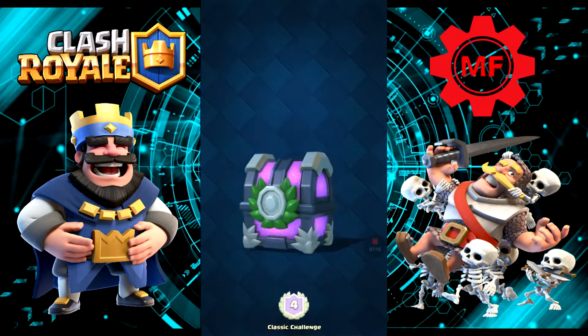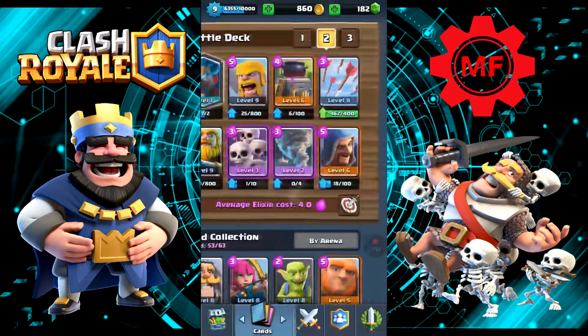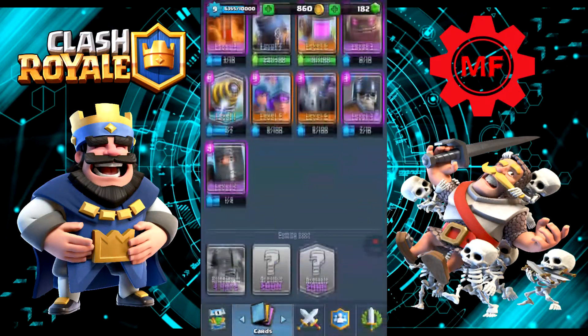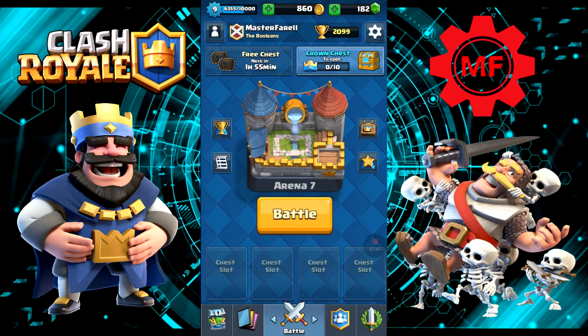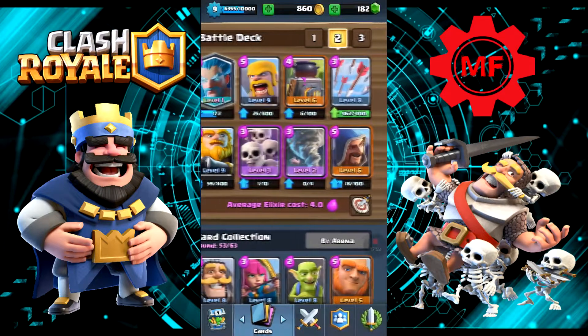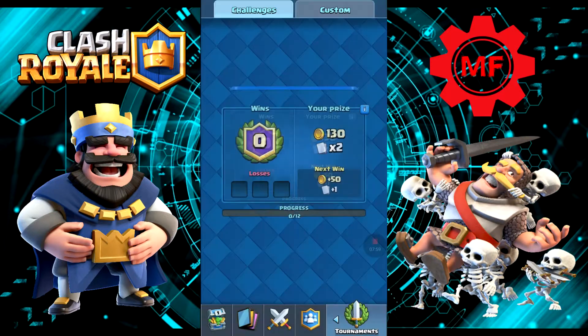And we're out. Let's see what we got — probably nothing. Not that much. The deck is good on certain occasions; it's kind of an iffy deck. Only three more days until the elite barbarians come out, and they're common, so I should be able to get them extremely easily and make a deck with them — maybe with a hog rider. I've got a hundred gems. I don't know if this deck is going to be good for a grand challenge, so for now we'll just do another classic challenge.